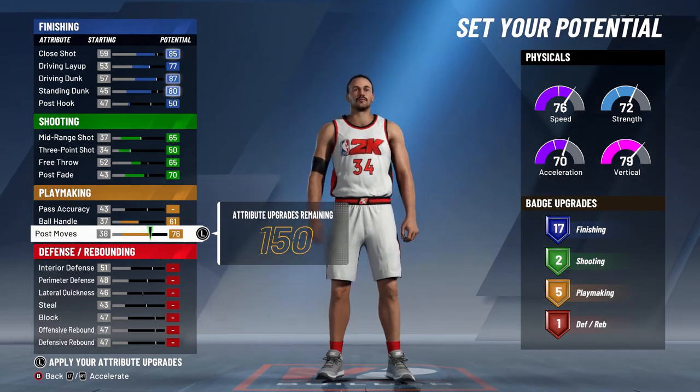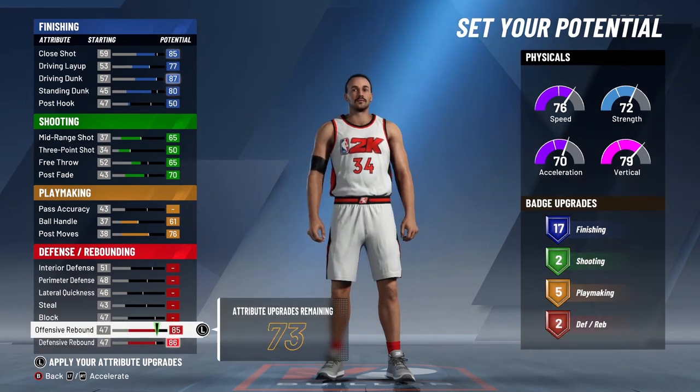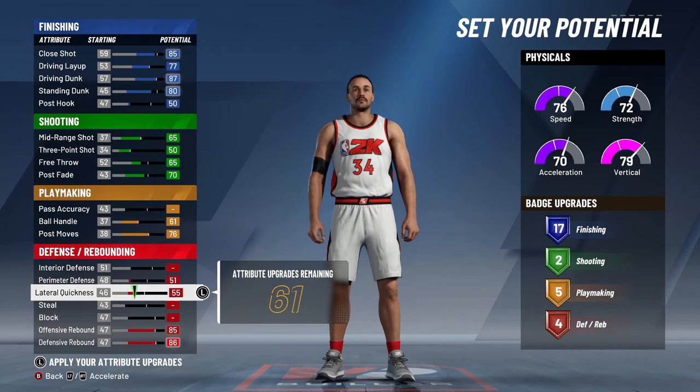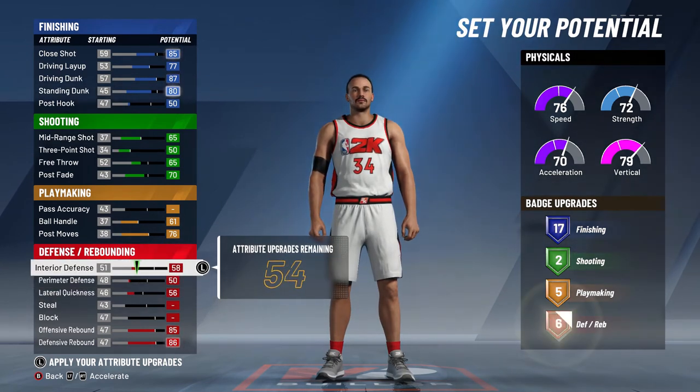You're gonna have 5 badges on playmaking that we'll use later. On defense, you want to max out all the rebounds, both offensive and defensive. Then you have to play a bit, so we're gonna have 56 lateral quickness. You want 50 perimeter defense and 74 interior defense, because you're gonna match up with big men.